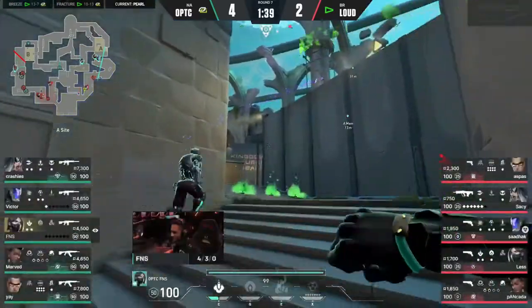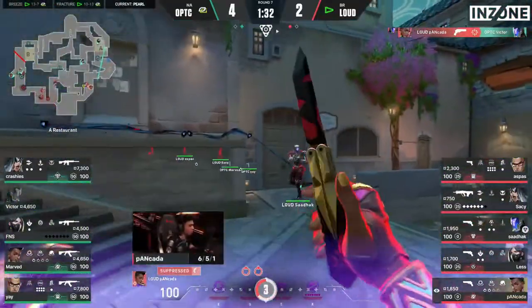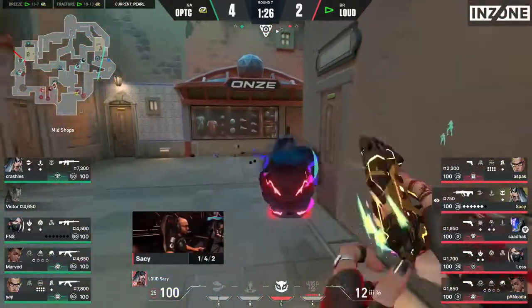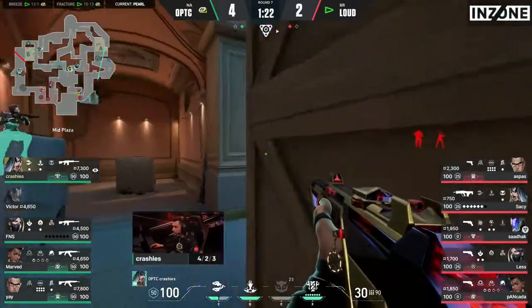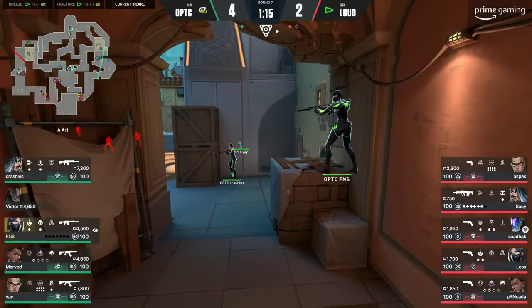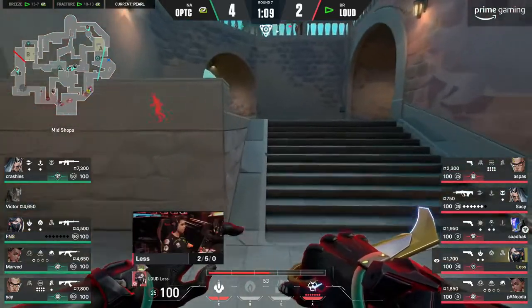FNS and Victor feel as if they've got a little freedom towards main — can't let them run away with that. And Pancarda — right as I'm thinking it — does just that. Crashies looking to maybe get this kill back. He can sit here if he wants to, in the rattiest spot — played off the back of probably a little bit of contact on towards FNS. He falls away, tries to play in. Another different look from OpTic on the defence.